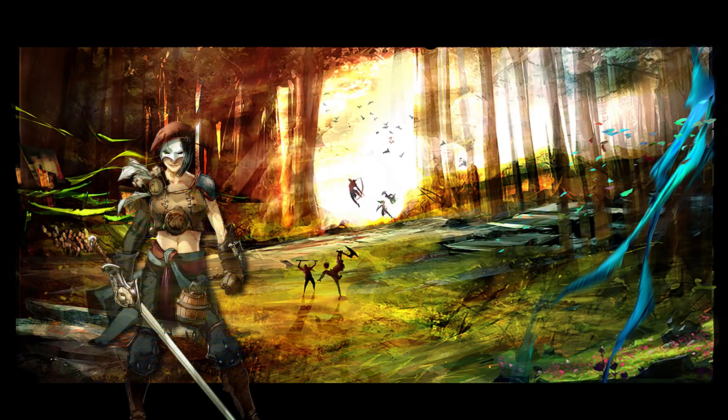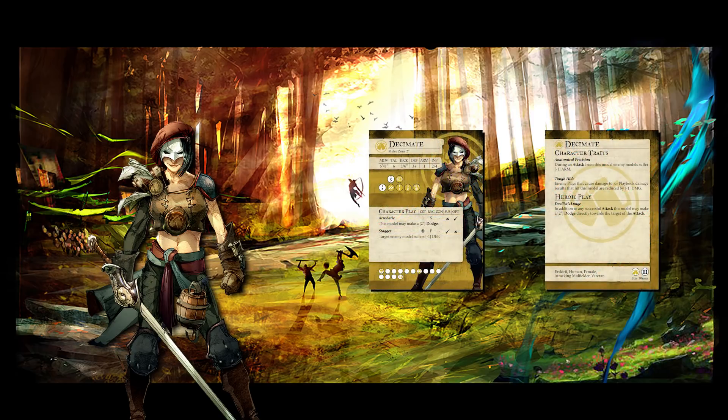Veteran Decimate is a model that has been talked about a lot. She is incredibly flexible, sporting a long threat range, great playbook, and high tack. Then when you consider the number of buffs that Brewers can place on her — Bag of Coffers, Second Wind, Tooled Up, Commanding Aura, Powered Voice — you begin to see how a Brewers player can take a very strong model and make it nearly impossible to deal with. And that's why Veteran Decimate is our number one squaddie.